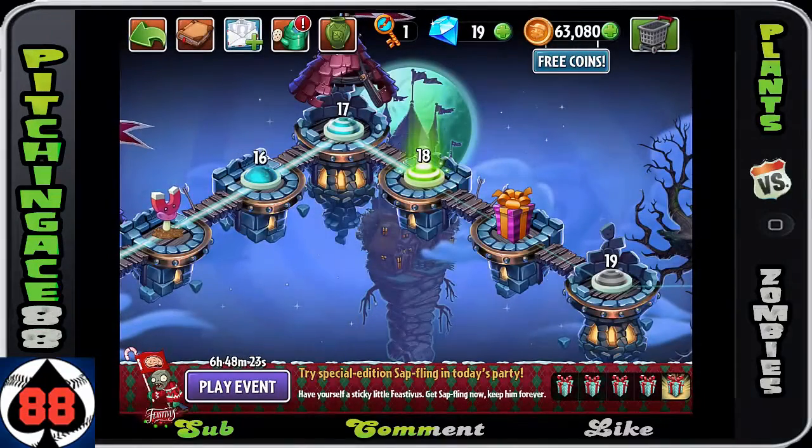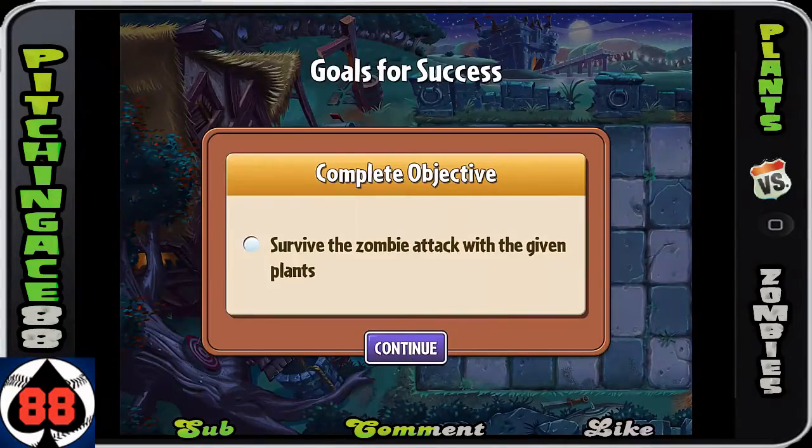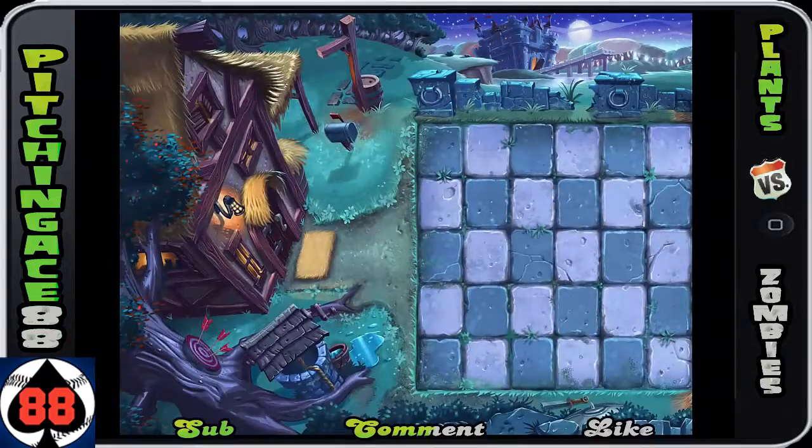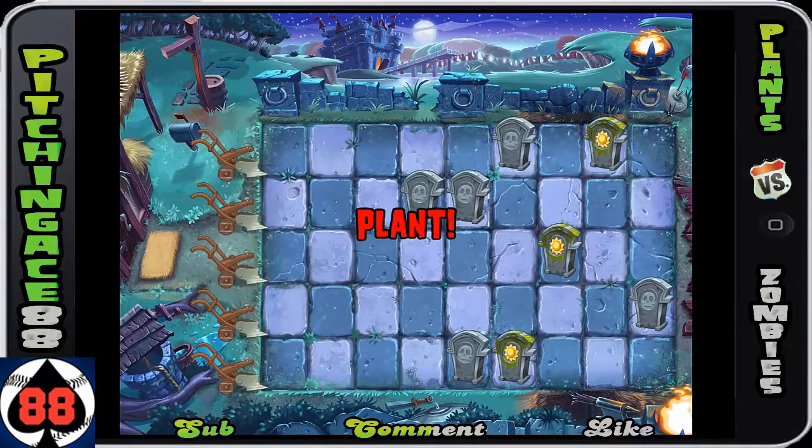Alright folks, Pitching Ace 88 here — we are back playing Plants vs. Zombies 2: It's About Time. We're in Dark Ages entering Night 18. This one's for the sadist developers: survive the zombie attack with the given plants.